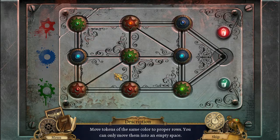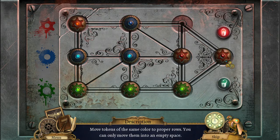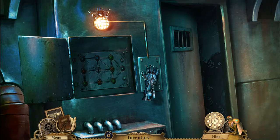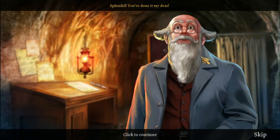Another puzzle — not that I'm complaining, but you would have to use all of this just to get him out of his cell. Oh man. Move tokens of the same color to the proper rows — you can only move them into an empty space. Green, blue, red. There we go. You're free. Where are you? Still in there. Splendid — you've done it, my dear.